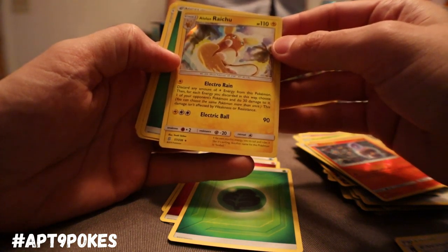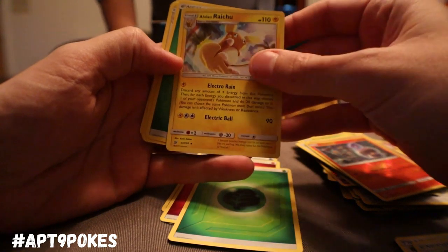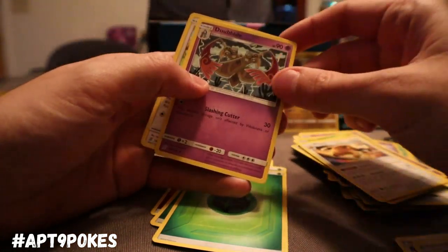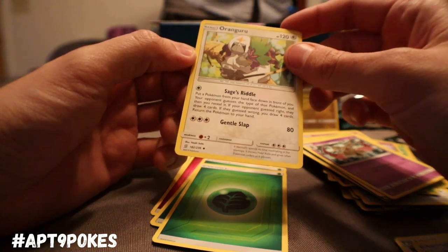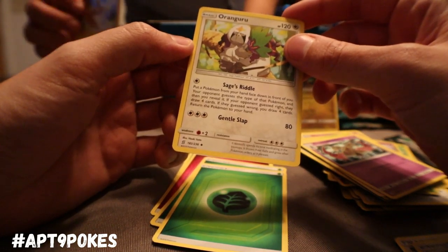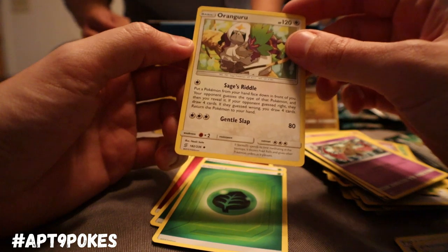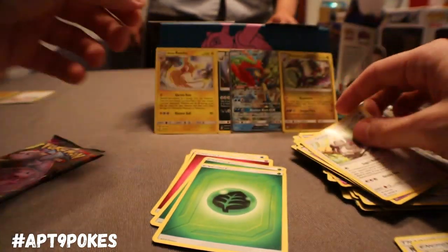So you can just snipe somebody with Electro Ball for 90, one retreat, 110 hit points — pretty good. By barrel, and a new Orangaru — put a Pokemon from your hand face down in front of you, your opponent guesses that type, then you reveal it. If your opponent guesses right they draw four cards, if they guess wrong you draw four cards. Orangaru is just constantly doing his nonsense.